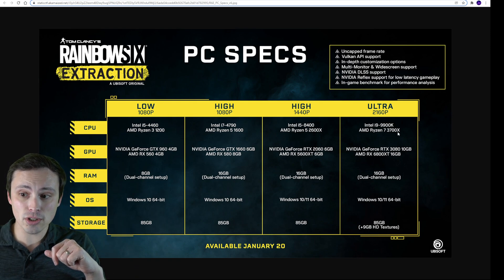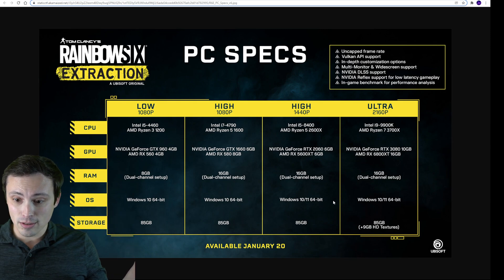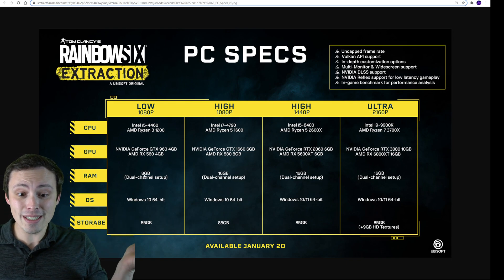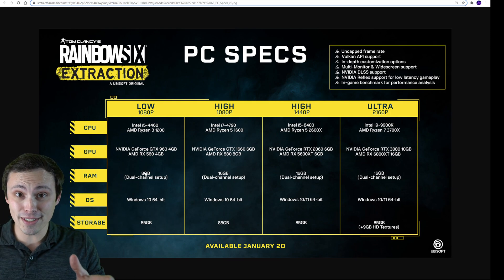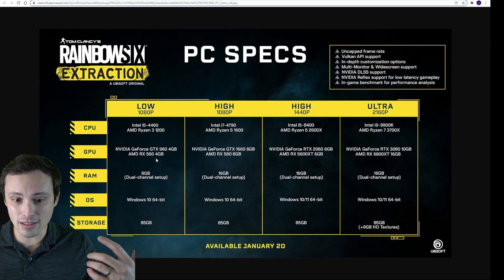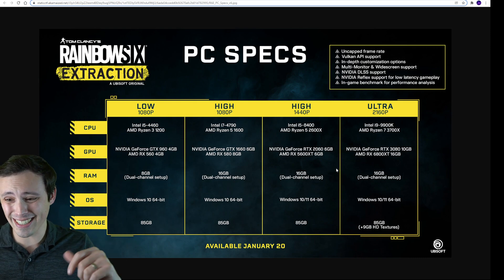There looks to be an HD textures pack, which I'm assuming is probably a 4K texture pack since they listed it under the 4K Ultra settings. Operating system is Windows 10, and it looks like they're even recommending Windows 11 for the upper-end tiers. It looks like you can get by with 8 gigabytes of dual-channel RAM — notice the dual-channel there. As soon as you step up past the very low-end stuff, they're recommending 16 gigabytes, but they're not jumping up to 32 gigabytes as we've seen a few games doing lately.